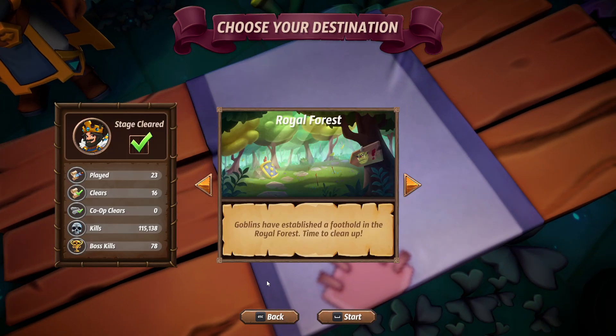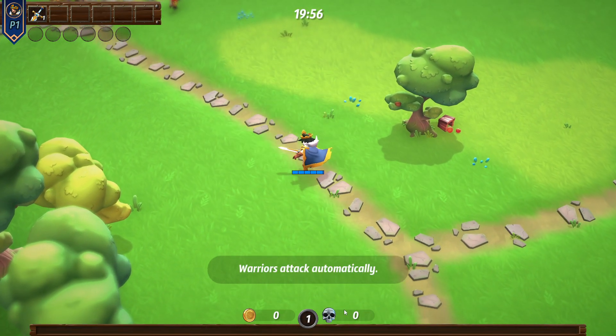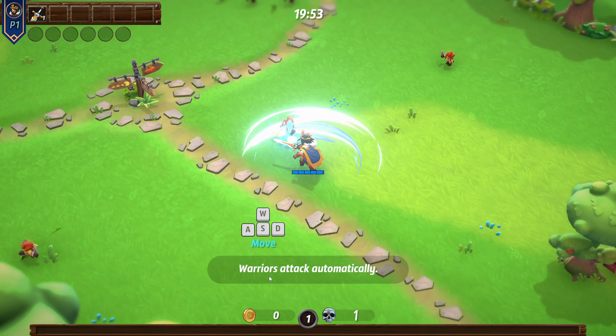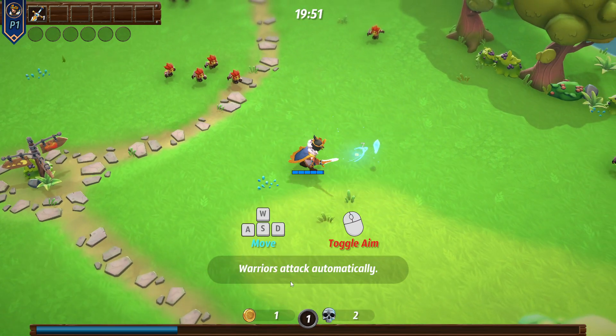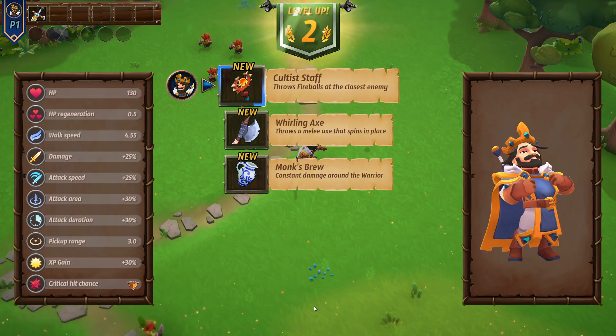I'm going to hit select here. I've played 23 games in the demo and was able to max out all the upgrades they allow for progression. I've cleared it 16 times, killed over 100,000 enemies, and have 78 boss kills. Now I'm just going to play the game real quick — it takes 20 minutes — and I'll tell you what I'm doing as we go, so you can see how easy mode this game is once you understand how it's put together.